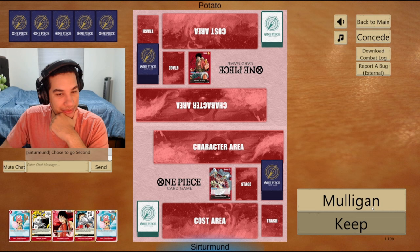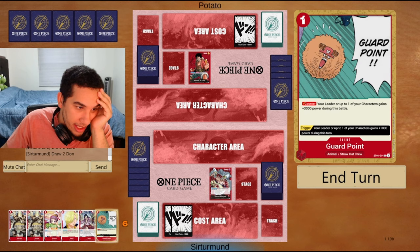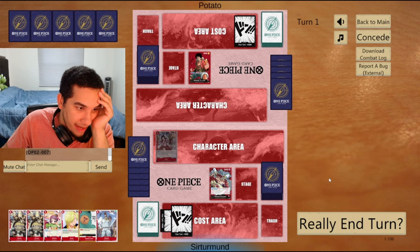Let's mulligan this - don't have the curve. We get the Atmos and we get the ESO, so this looks even better already. We can go ESO here, let's just grab this Tatch and just have our curve out.